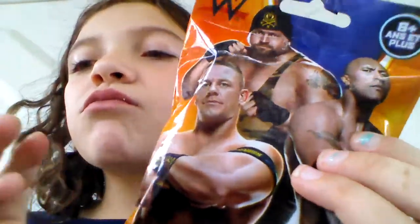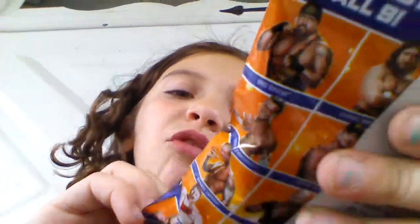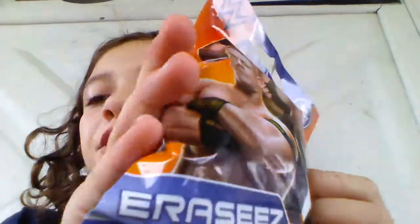Now, our erasers. If you don't know what these are, these are erasers — flexible color erasers — and this is WWE. You can get really anything. Here's all the people that you could get: Big Show, Daniel Bryan, Dolph Ziggler, John Cena, Randy Orton, Ryback, The Miz, Sheamus, and The Rock. I'm hoping for The Rock.